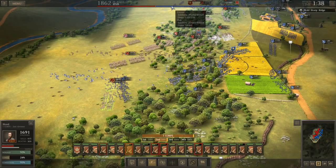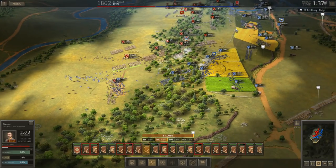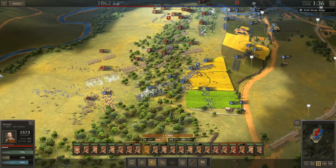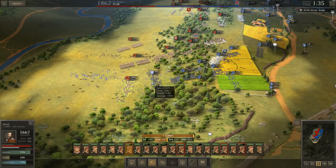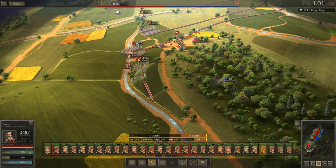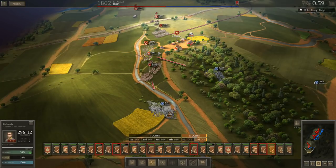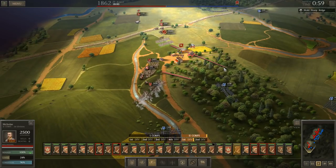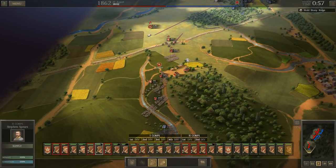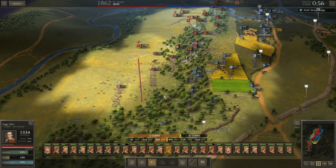Looking at the numbers as I await reinforcements: I've lost about 2,600 men, he's lost 6,000. So once my reinforcements arrive I should actually have more men on the field than he does, and I can hopefully turn this into a route on day 2. My reinforcements have arrived and something completely unexpected happened — he's got troops down here. Didn't expect to see that at all, so I'll be engaging him way sooner than expected and in a place I certainly didn't expect.